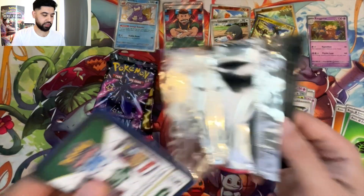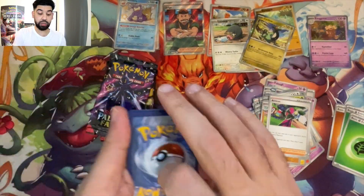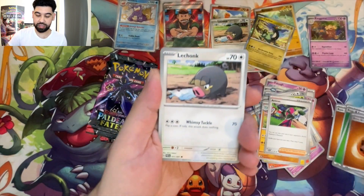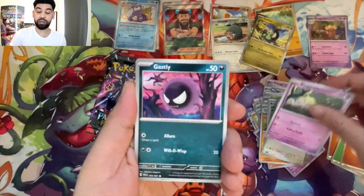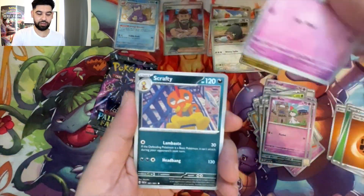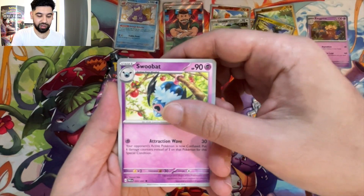The thing with these holiday sets is when they've got cards like these, sometimes you're more likely to pull a hit than just opening normal Scarlet and Violet sets. You know when you buy a triple pack blister and nothing gets pulled — you're like, I ain't going to tell anyone I bought this. Just sit in the corner and be quiet for half an hour.